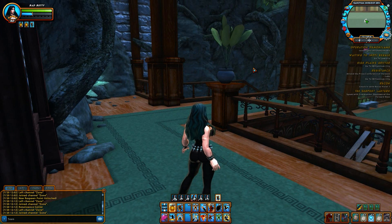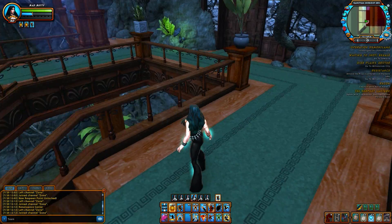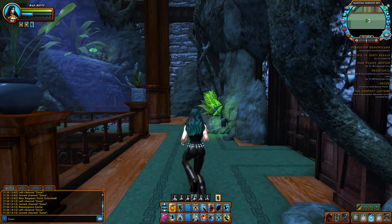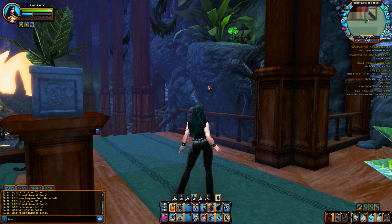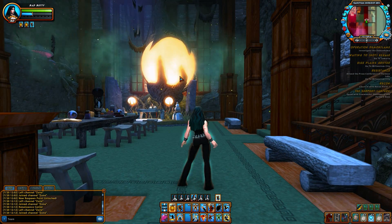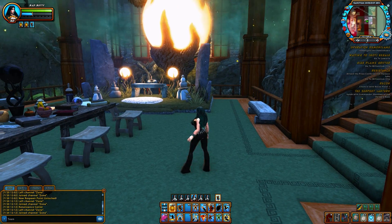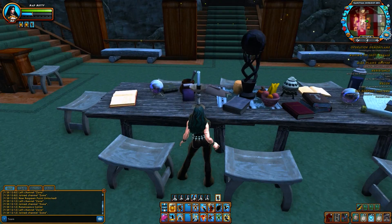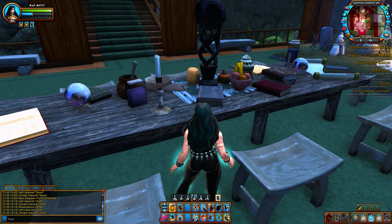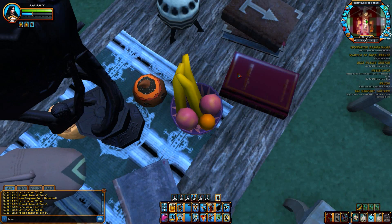Different themes, same layout. But because of that, you can interchange the pieces. So this is the druid sanctum — you can see it's more nature-y. Got vines and a bunch of leaves and stuff on it. Got this huge glowing thingamabob. Got your nice little stone seating — I'm guessing that's stone. Got your books, got your fruit.